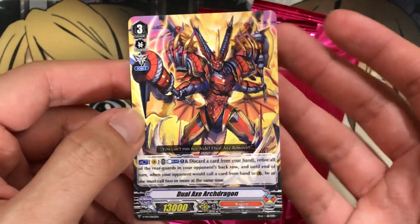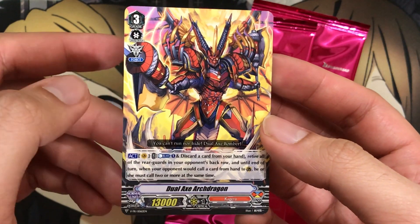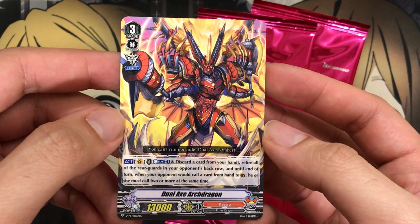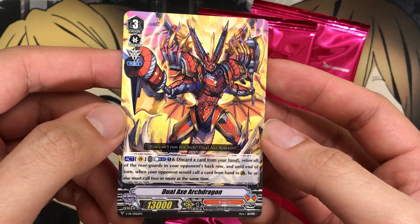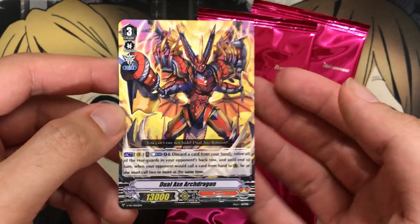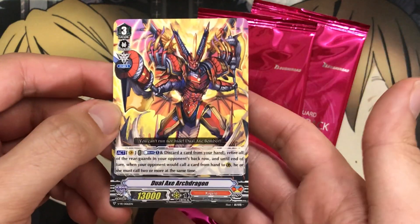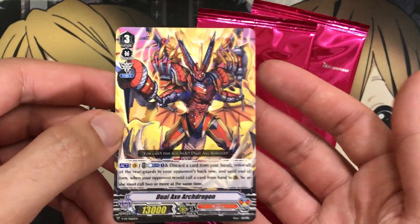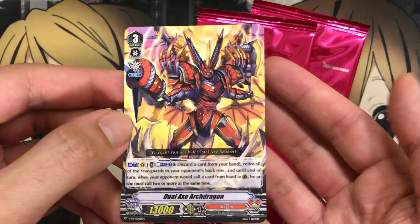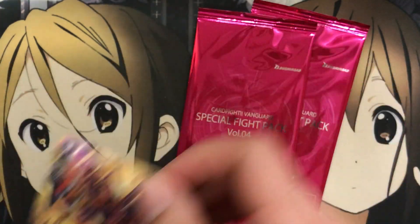There we go — Dual Axe Arch Dragon, a 13k with Imaginary Gift Force. They might have had some Imaginary Gift grade 3s in the last promo pack. Discard a card from your hand, retire all of the rear guards in your opponent's back row, and until the end of this turn, when your opponent would call a card from hand to guard, he or she must call two or more at the same time. It's a unit that makes your opponent use up all their resources, since it gets rid of the back row as well. It's Vanguard only — if it was rear guard or Vanguard, it would be a little better, but still not bad, especially for a more budget kind of Kagero card.